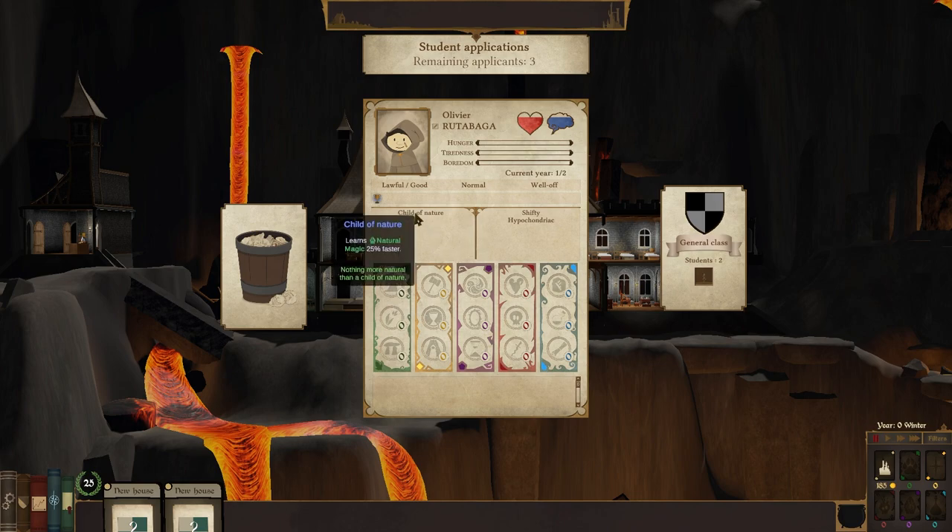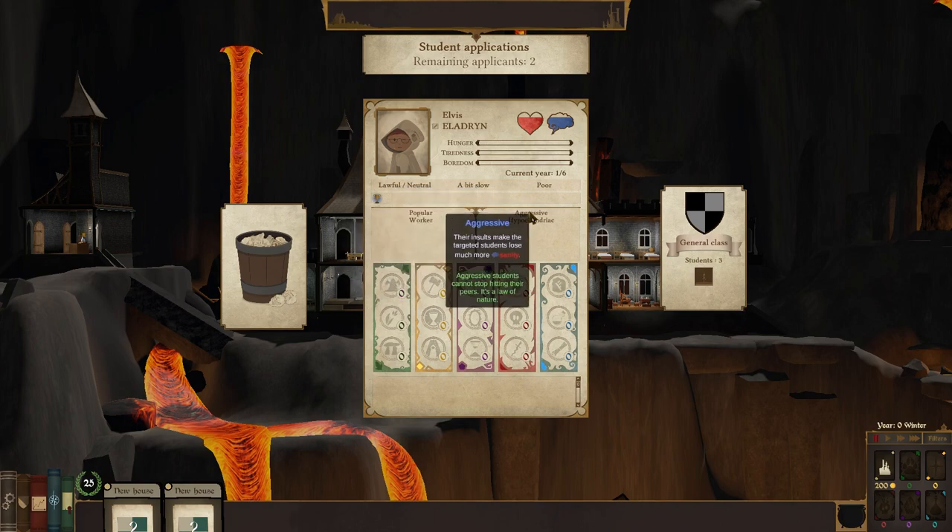Child of nature — learns nature magic 25% faster. Shifty — misbehaves much more than normal. And hypochondriac — slowly loses health. Well off, though. Only going to be here for two years. A bit slow — that's a shame. Popular, though — doubles prestige gain or loss at the end of their studies. Going to be hard to get you. You're going to be here for six years with one less year. Learns all magic 10% faster — counteracts it a little bit. Aggressive — their insults make the target student lose much more sanity.